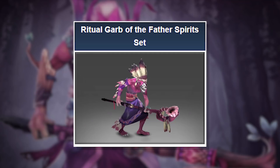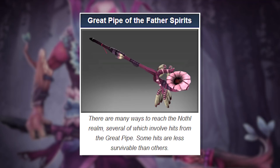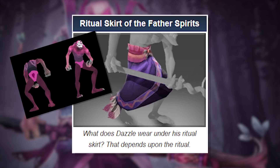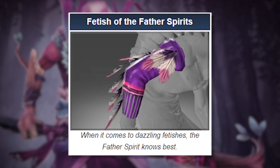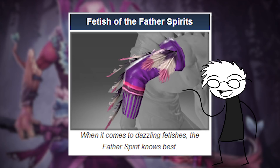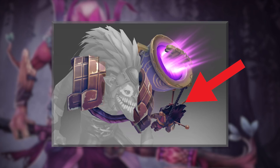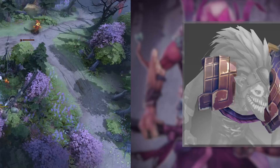The Ritual Garb of the Father Spirit Set shows that Dazzle's into some freaky stuff. The Great Pipe shows that you can reach the Nothal Realm by taking a fat hit, though you may not live through the experience. The Ritual Skirt reads: 'What does Dazzle wear under his skirt? That depends on the ritual.' And the Fetish of the Father Spirit says, 'When it comes to Dazzling Fetishes, the Father Spirit knows best.' Finally, in the Nothalik Burden item, you can see a small voodoo doll of Axe hanging from it — a reference to how Culling Blade can chop through Shallow Grave.